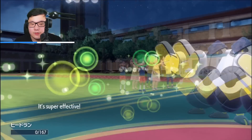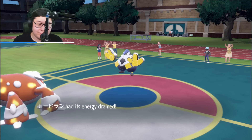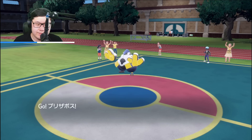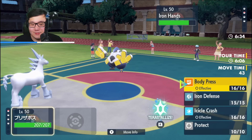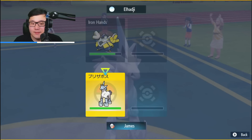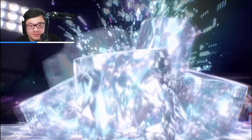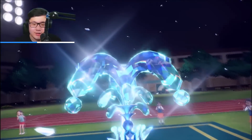Brain Punch into the Heatran. Can Glastrier come back in this? Rillaboom goes down and I get to bring out my Glastrier — it's going to be a tough one. I think if there's any time to Terra, it's now. I'm going to Iron Defense. I want to Terra now because I think they're going to start with a Drain Punch instead of Wild Charge to get some recovery back. I want to limit the damage so they can't heal with recovery.